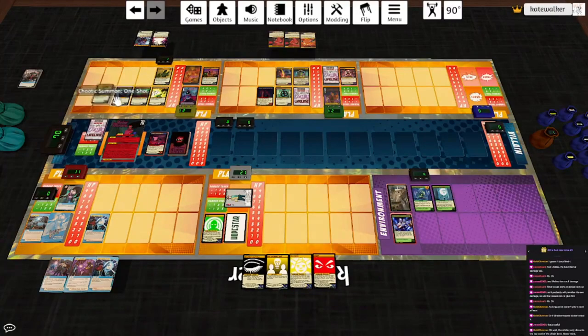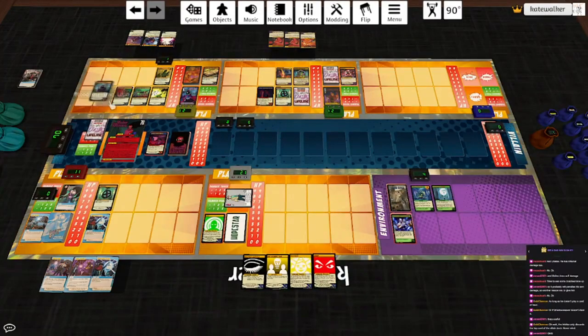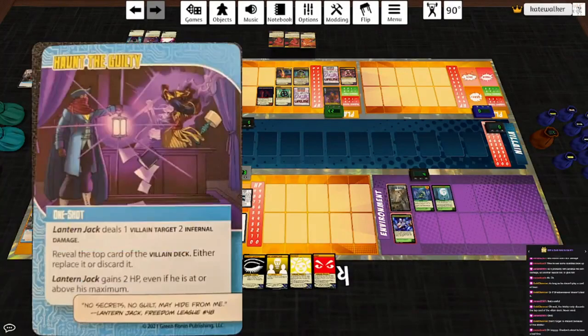Let's use his power: Chaotic Summon. Oh my god — Book of the Dead. Let's get Blood Rite. Second card off the Chaotic Summon is another Talisman — let's put that on Lantern Jack. Draw a card and he takes out the zombie, so everybody heal two. Don't forget to discard because of the Arbiter. He hits Shadow Weaver for two. Envy is no longer on him, so that's it.